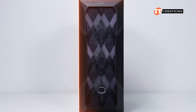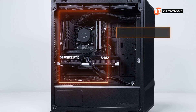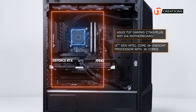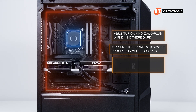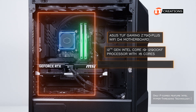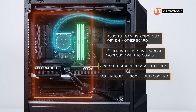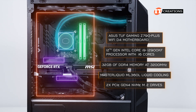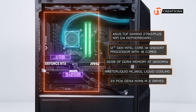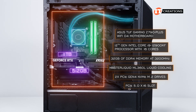The host platform for both GPUs is a custom build with a Cooler Master MasterBox TD500 mid-tower case. Asus TUF Gaming Z790 Plus Wi-Fi D4 motherboard with a 12th generation Intel Core i9-12900KF processor with 16 cores — that would be 8 performance cores and 8 efficiency cores for a total of 24 virtual cores. 32GB of DDR4 memory at 3200MHz. A Cooler Master liquid ML360L liquid cooling heatsink on the CPU, and two NVMe M.2 drives, both PCI Gen 4, one at 1TB and the other at 512GB.